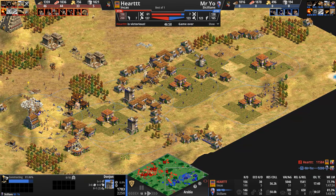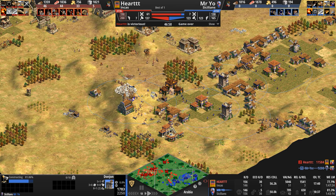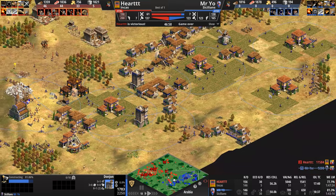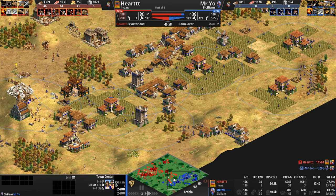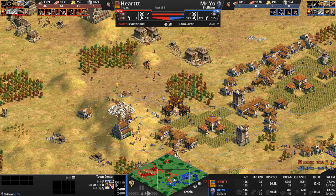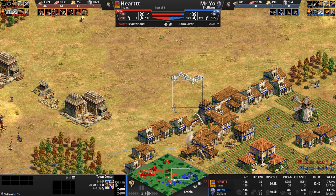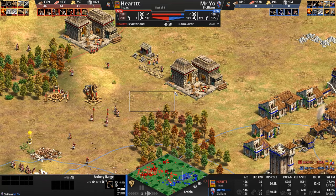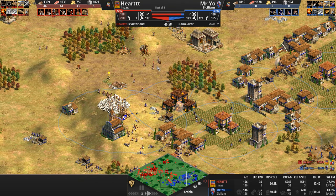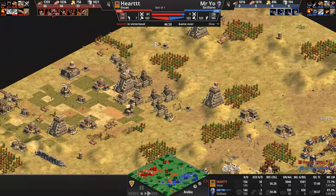The Incas generally struggle to explode out of their base — they're an amazing defensive civilization. But defense alone won't win Age of Empires unless you stand like a rock and your opponent expends their entire bankroll trying to break you. Mr. Yo is the king of holds, but in this game he just couldn't muster enough army. The First Crusade was amazing — barely getting those fourth and fifth Town Centers up in time for all 25 Sergeants — but he couldn't stop the Incan military industrial complex from pumping out more and more units.